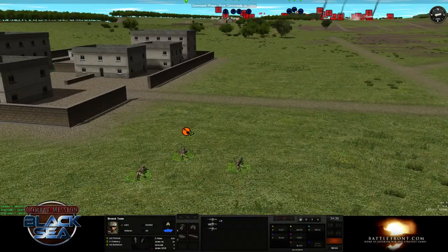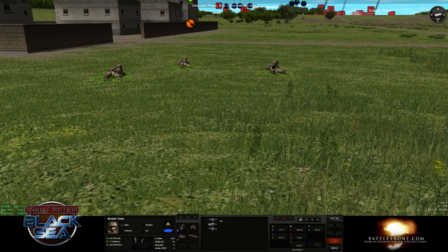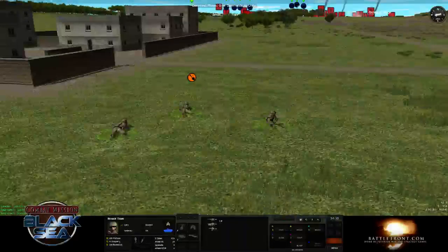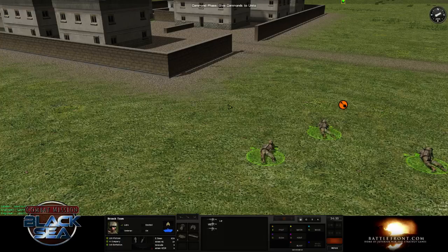So special command. We're going to go over a very special command called blast. So what we have here is a breach team — an independent specialist team you can use, and they are equipped with demo charges. A special item used by breach teams and engineers. It allows us to blow holes through walls and buildings and that sort of stuff.